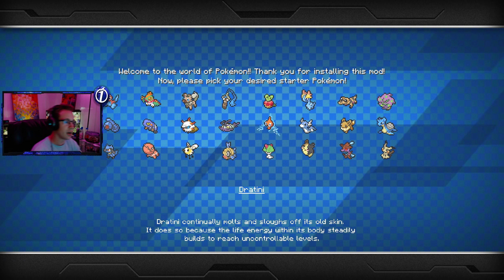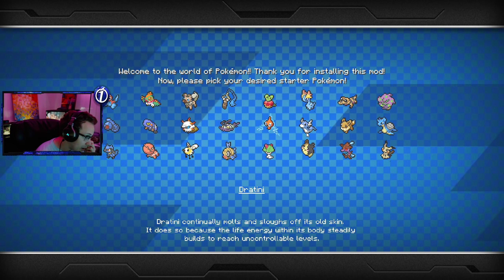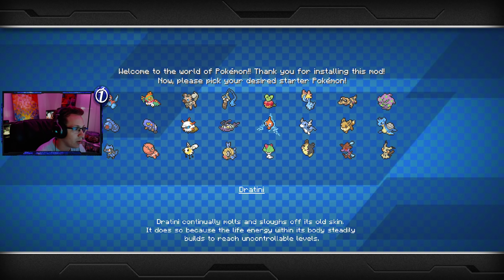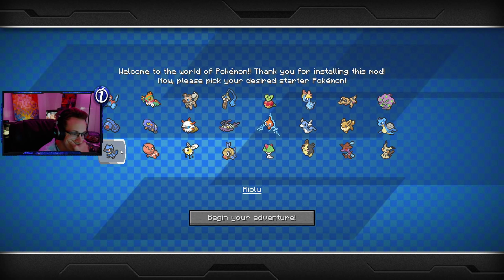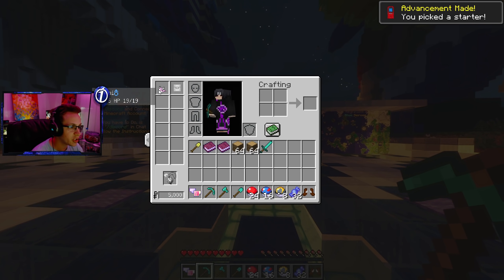Wait — we've got Dratini! We can have a Dragonite. How do you evolve Dragonair into Dragonite? Okay, you get Dragonite at level 55. I really think we're going to have to go with Dratini, because I haven't played with a Dragonite in a long time. But Ralts could evolve into something amazing... oh man, I'm gonna regret it if I don't just do it. We're doing it — we got the Dratini!